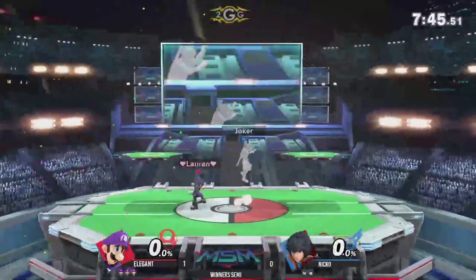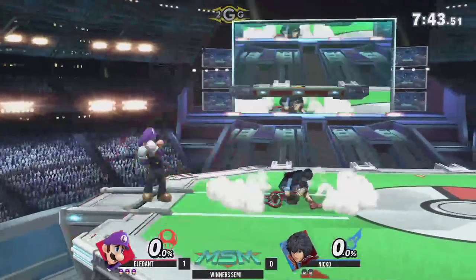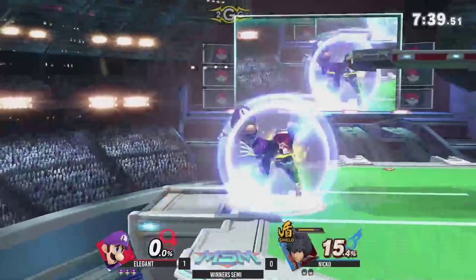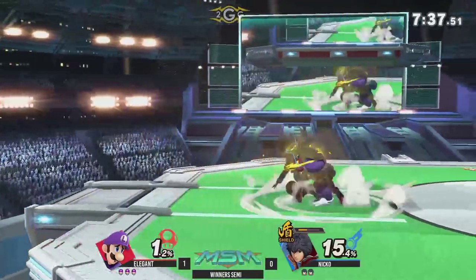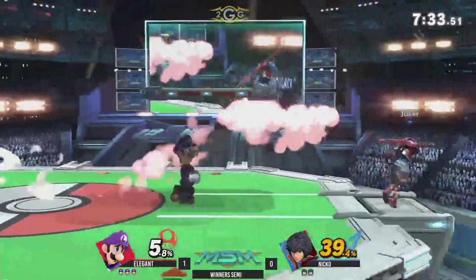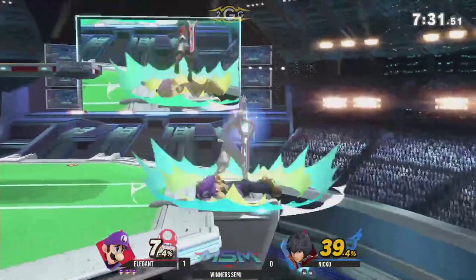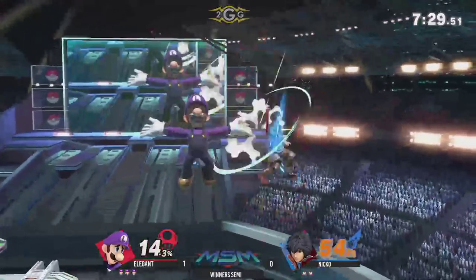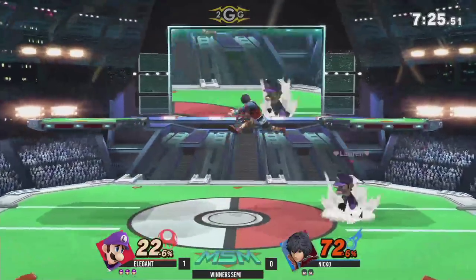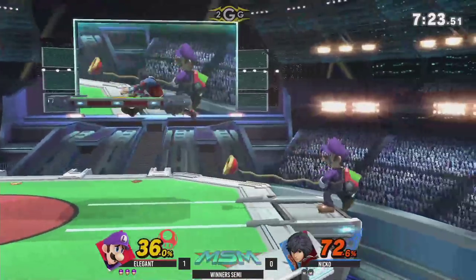Elegant, he needs to calm down — he's getting these so often. It's insane. Zero-to-death from Elegant. Wow. I'm astonished, I really am. Dash attack twice, good down B — Cyclone. What it lacks in recovery, it makes up for in kill power.